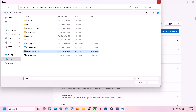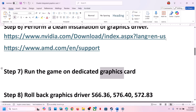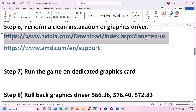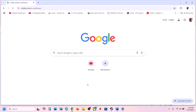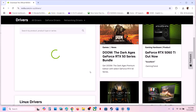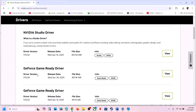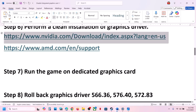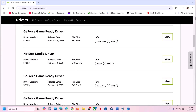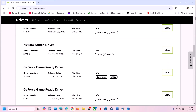The next step is to roll back the graphics driver. If the latest driver is not working, go to the NVIDIA website, select your graphics card and the right operating system, click Find, then scroll down and click on View More Versions. For many users, version 572.83 has worked — click View, download it, and install it. When installing, make sure to check the box that says Perform a Clean Installation, then restart.